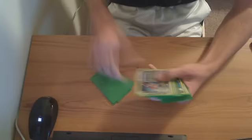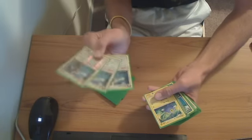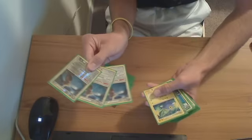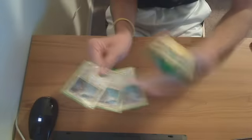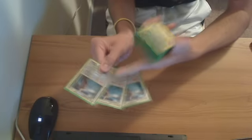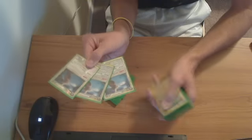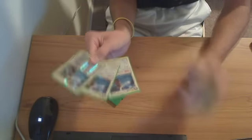We've got 3 of him, 3 Hoothoot, 3 Noctowl. I'm using these Noctowl in combination with Copycat and Judge to get my hand to be the same size as my opponent's hand, because if I do that, his Extra Sensory attack does 40 plus 40, which is 80. These are also pretty good draw power. If I get 1 or 2 out on the field, I'm drawing 2 more cards per turn, but I do have to be careful because it's a 40 card deck.